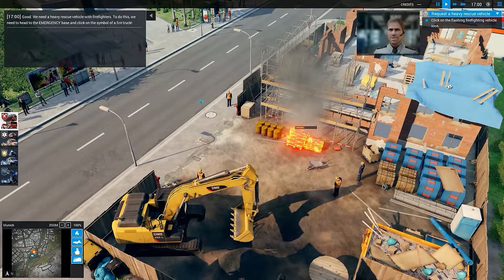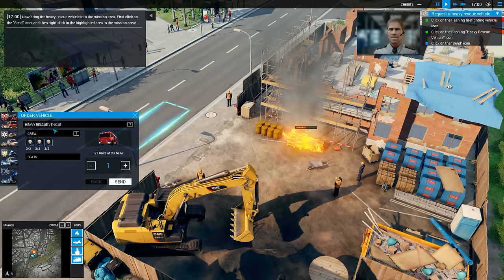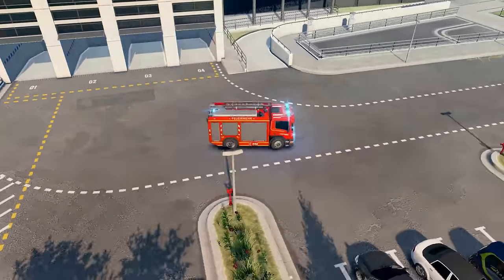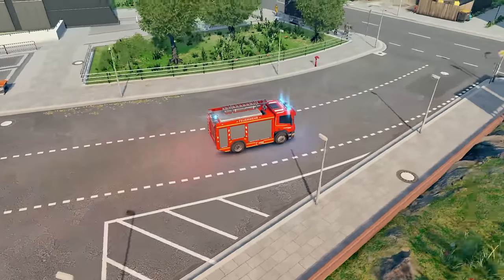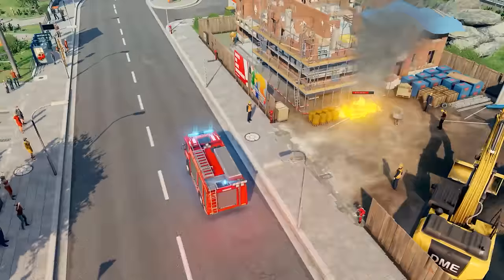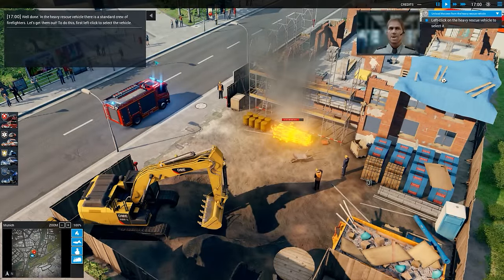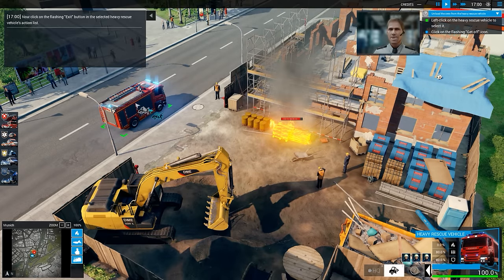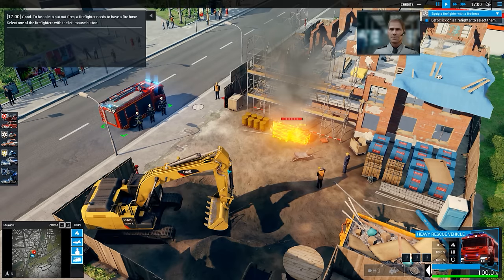Traffic's not too bad. It does look like it needs a bit of sharpness. Need to click on this - it's not working. That might be because it's just a tutorial. So that's going to bring out the fire brigade. Don't know what era that fire engine is. Well, it's a German game. Look at that anti-aliasing - bit of jaggies on that pipe in there. Let's get them out and get this fire put out.